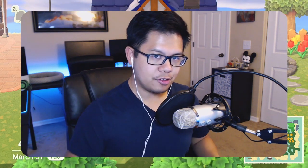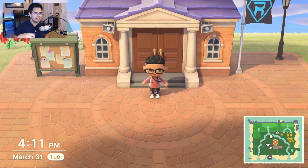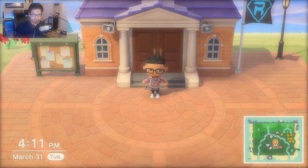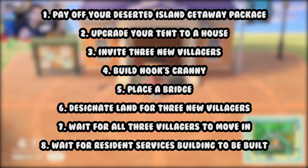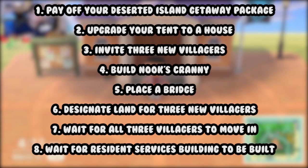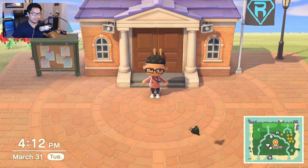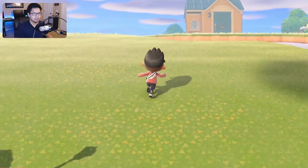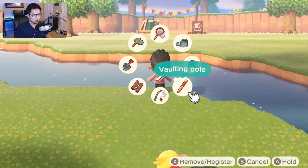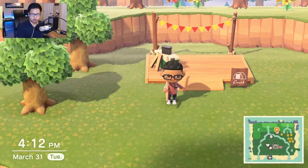Before you can use the cards to invite the villagers to your island there are a few things you need to take care of first. You need to turn your resident services tent into a resident services building. On screen you'll see a list of things you need to do to accomplish that. Most of this is done within the first couple of days — it's like the tutorial for the game. Once the building is built, Tom Nook will give you a campsite kit which you place down on your island, and this is what you use to invite villagers.